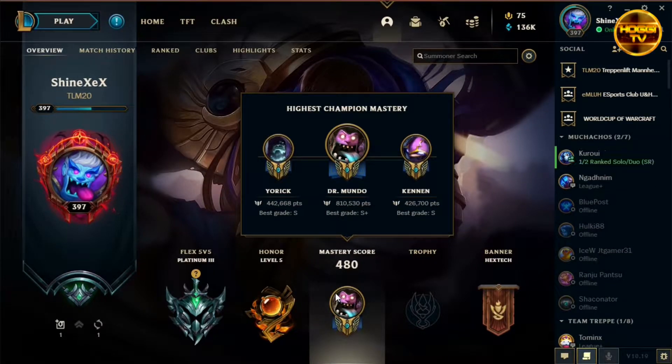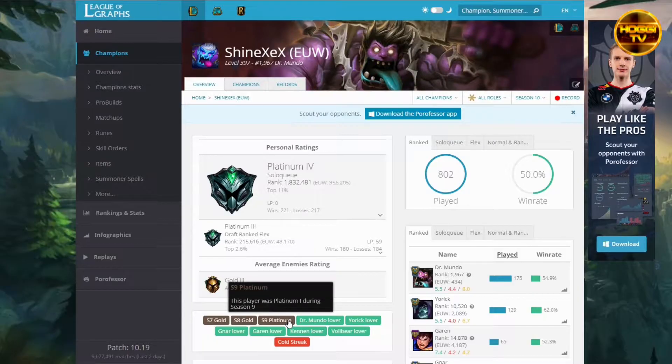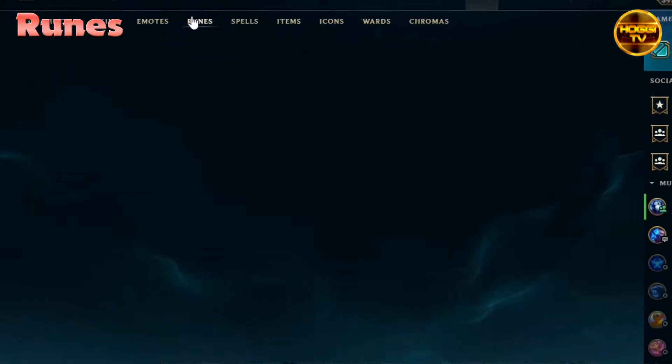Hello there, my name is Hoggy, I'm an 800k mastery points Mundo main, my highest rank was Plat 1 during Season 9, and today I wanna show you my favorite build and runes.